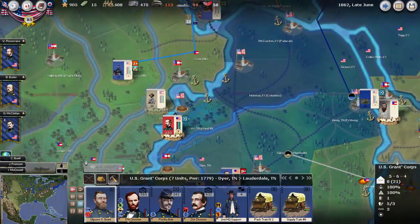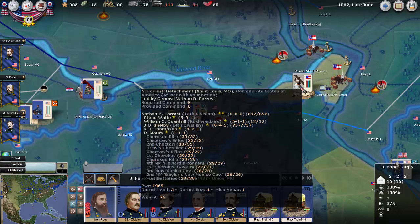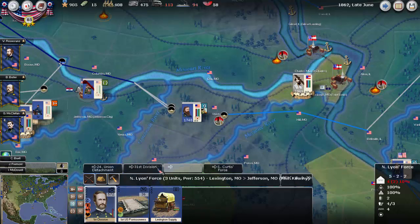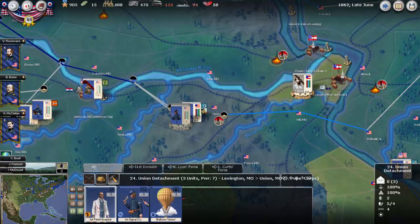Grant will attempt to move on Fort Pillow. I don't feel like General Pope has enough forces to actually defeat Forrest — Forrest actually has more men, although a lot of them are on horse. So I'm sending another division over and in addition some support units here.